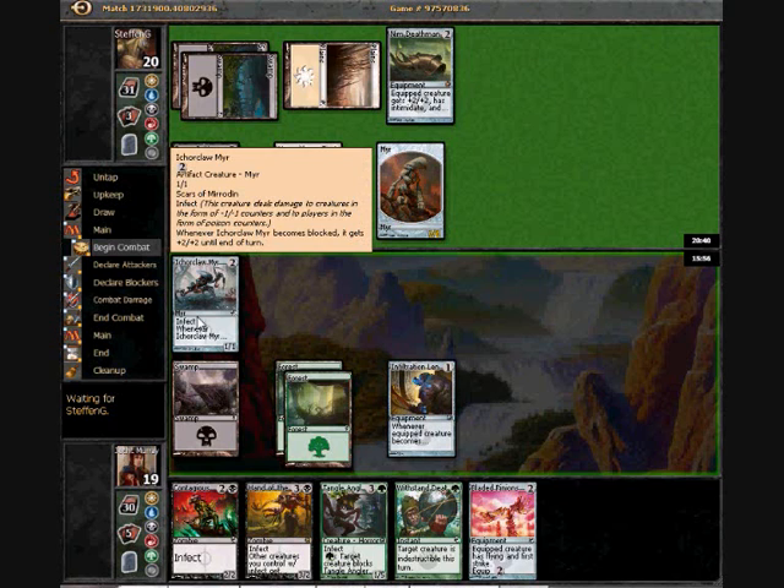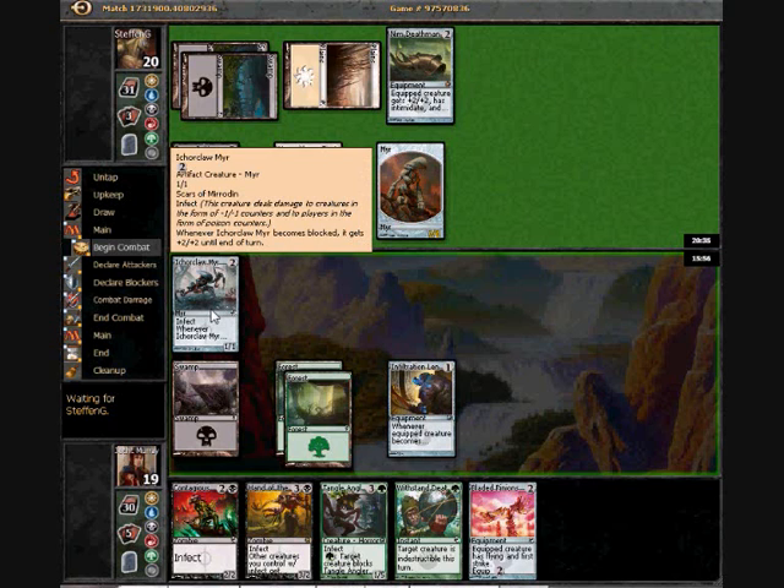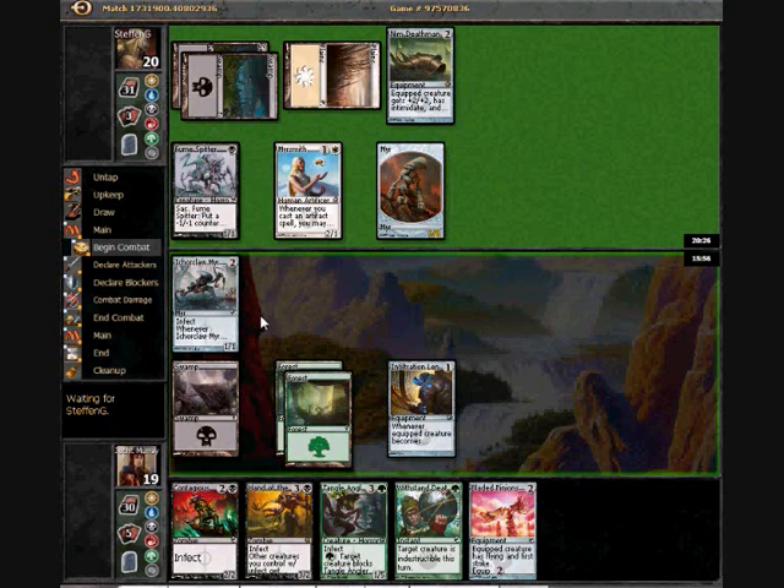I obviously could have equipped my guy there with the infiltration lens, but if he did that I think he would just let it through — take one poison, and then he'll just start fumespittering and recurring right away. Then I'll be messing around making my poison guys or whatever, but I think I'd be really on the back foot as staying alive is concerned.